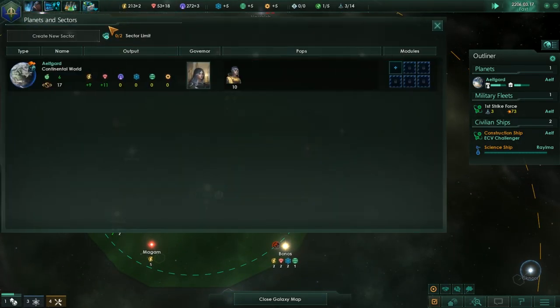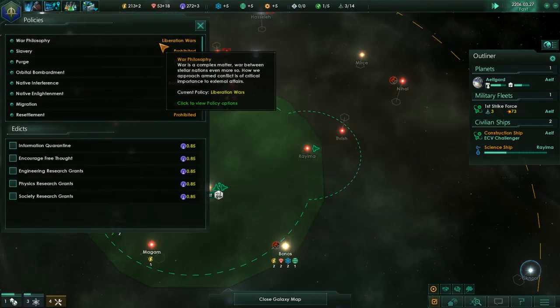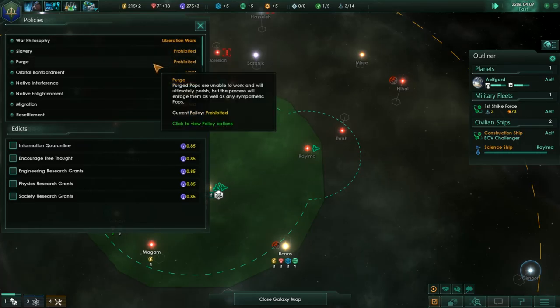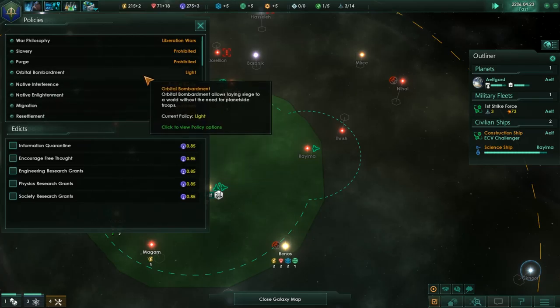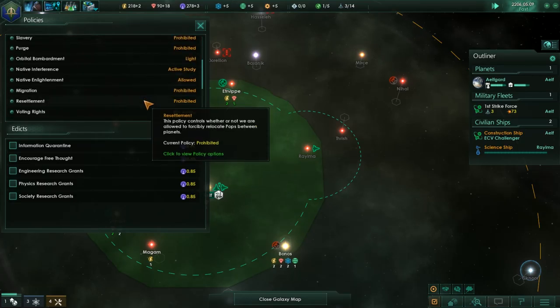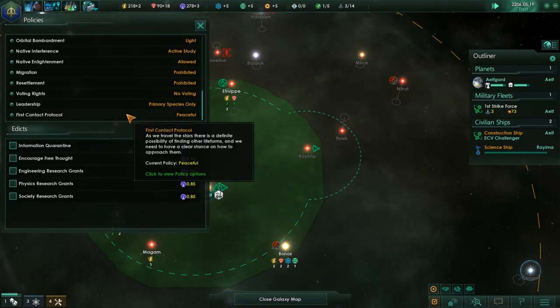If we look at Hall's edicts — we can only do liberation wars, which is fine. Slavery is prohibited, purge is prohibited — light or limited. Because we are pacifists, that's right. Migration is prohibited, resettlement is prohibited, there's no voting rights. Leadership is primary species, and first contact protocol is peaceful.